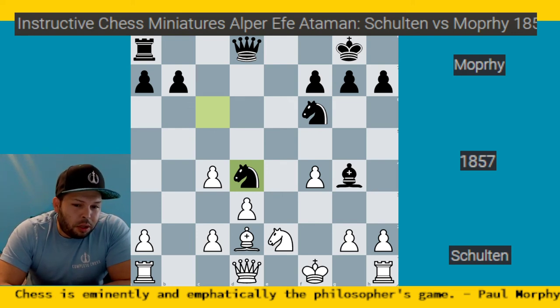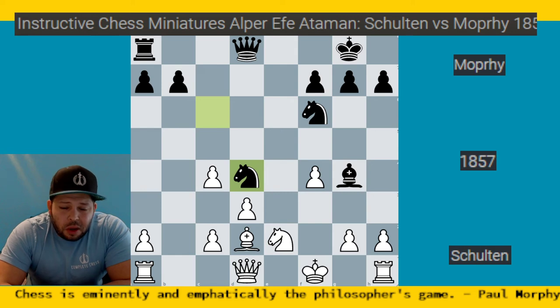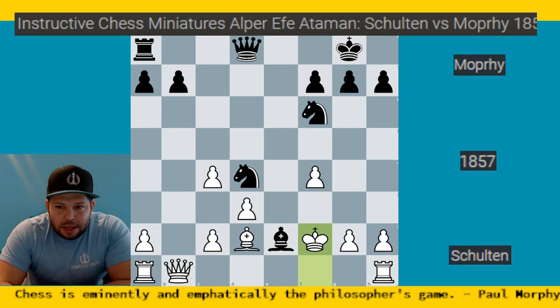To win the queen you play bishop takes on e2 check, forking the queen and king. White plays queen to b1 — you'll win the piece but not the queen. Bishop takes e2 check is played. King f2 follows, and Morphy plays beautifully from here — it's pretty much forced checkmate. It's about eight moves away. For those who want to try, pause and calculate; for those following along, checkmate is coming in about three or four more moves.